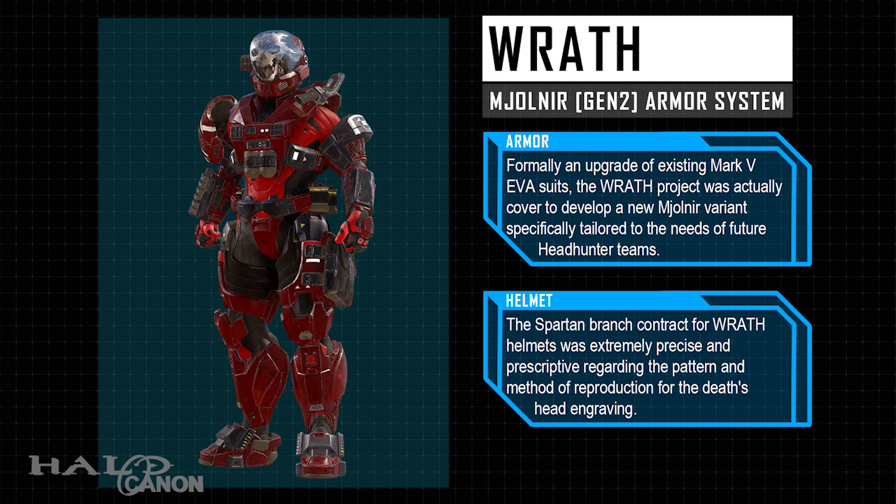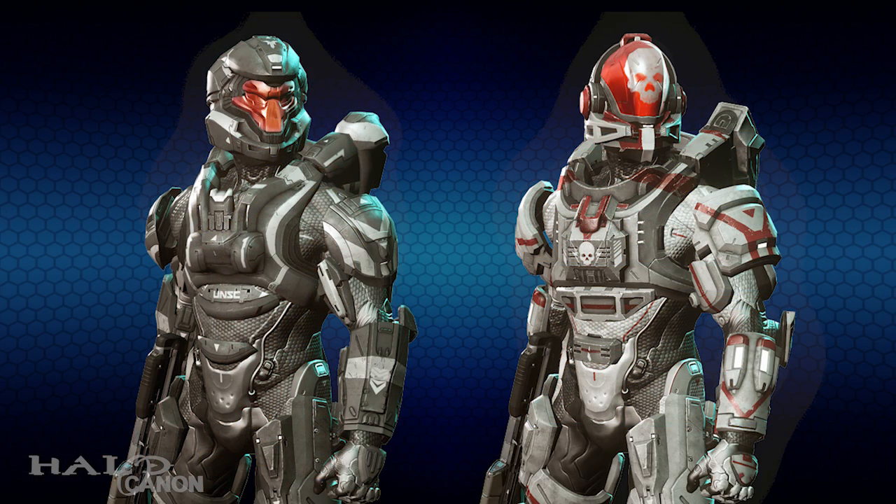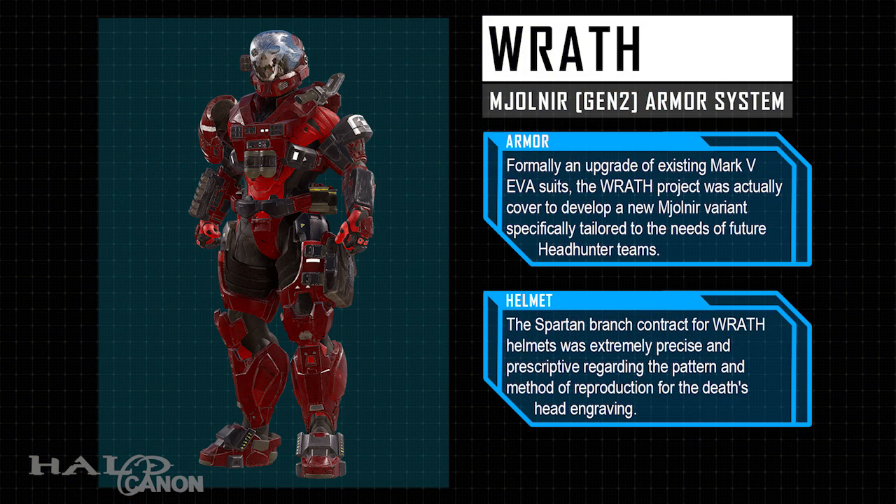Next up is Emile's armor, now called Wrath. Formally an upgrade of existing Mark V EVA suits, the Wrath project was actually a cover to develop a new Mjolnir variant specifically tailored to the needs of future headhunter teams. The Spartan Branch contract for Wrath helmets was extremely precise and prescriptive regarding the pattern and method of reproduction for the Death's Head engraving. In the case of Wrath, what possible reason could the UNSC have to want to keep the skull? It made sense for Emile himself, but as a widely produced armor set it just seems off-putting. That said, I really do like the idea of Emile's armor configuration being used for future headhunters — that is definitely fitting of Emile's legacy.